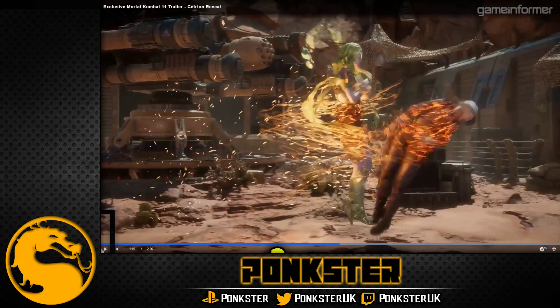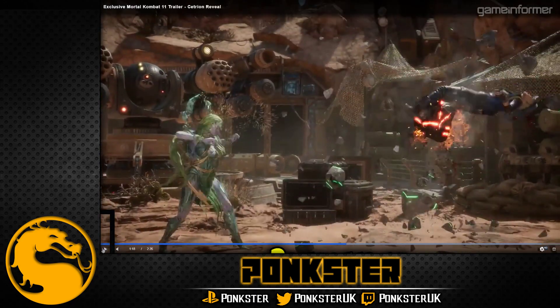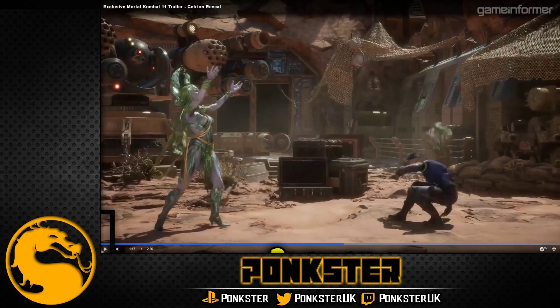We've not seen this before — this looks like another gear move, probably something like a combo move ender that gives her a bit of damage, a little bit like Scorpion uses his flame dash where he grabs them and turns into his skull form. Could be a very similar thing, or it could be a base move — it's all speculation. My guess is it's to help her get a little bit more damage from combos.